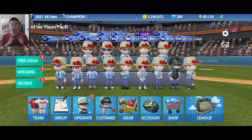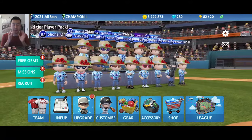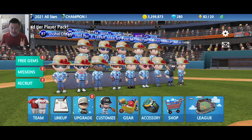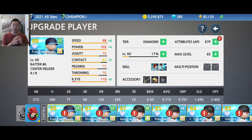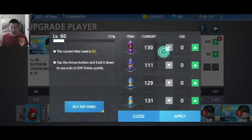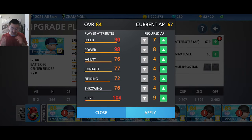Those are the two ways to upgrade your players. First: tier upgrades — bronze all the way up to diamond — requiring badges plus coins, and you cannot skip tiers. Second: experience drinks and levels — make sure your max level is always higher than your current level, which requires gold. You can use experience drinks gained from playing the game, and then spend attribute points to upgrade specific attributes.